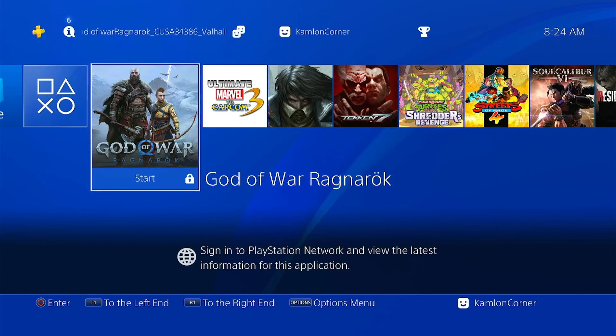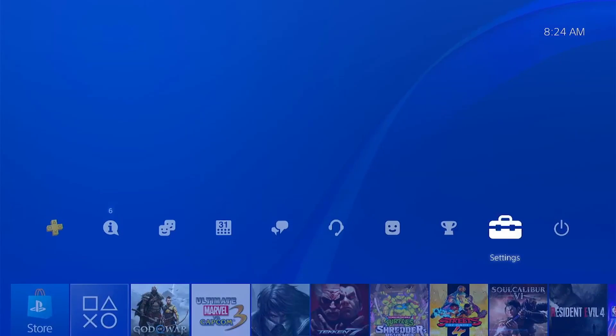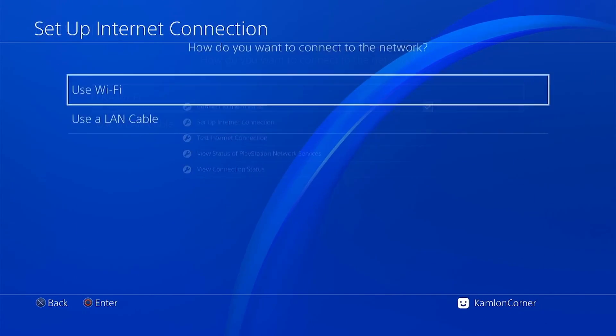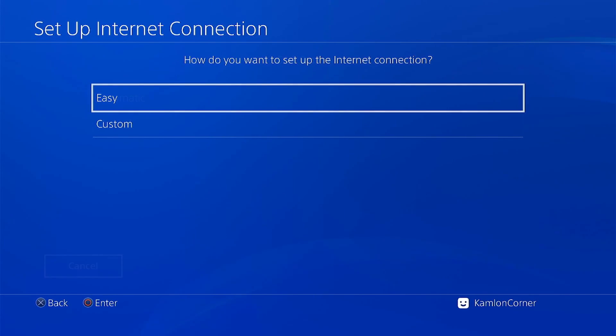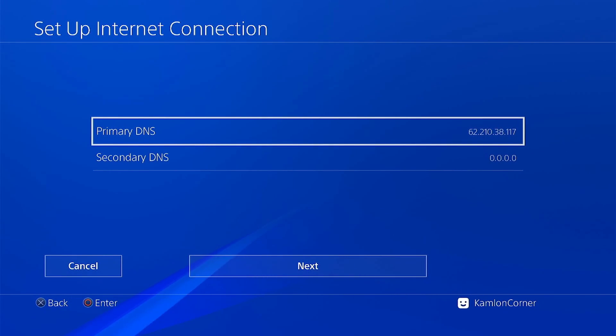To update to the latest GoldHEN, we need to be connected to the internet. Go to Settings, then Network, Set Up Internet Connection, and choose your connection type. It is highly advisable to use Custom. On the DNS settings, choose Manual and enter this DNS if you are having issues connecting to the web host on your PS4 — most probably because you are using the old DNS which is currently unavailable. Choose either Easy or this new DNS, then choose Next.